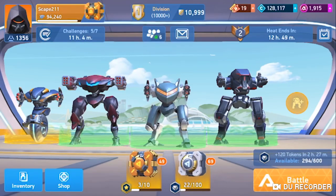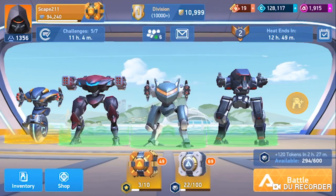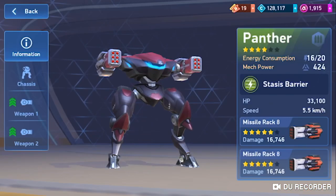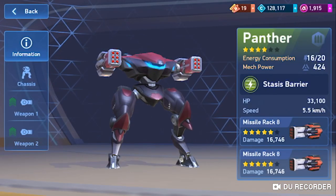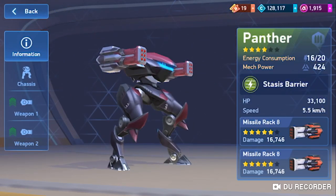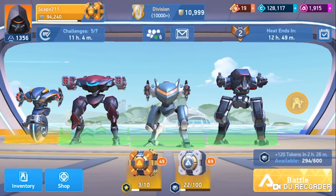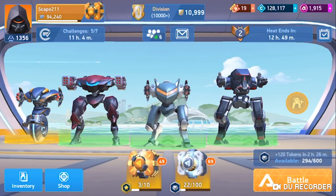What is up everyone, Skate211 here and we're doing some more tournament play today. I wanted to focus on this loadout — Panther with the Missile Rack 8. This is a solid option and one I regularly used when I first got Panther. I've switched it out and put this on someone else who has like 16 energy, usually on Guardian and Panther, because I have Zeus.